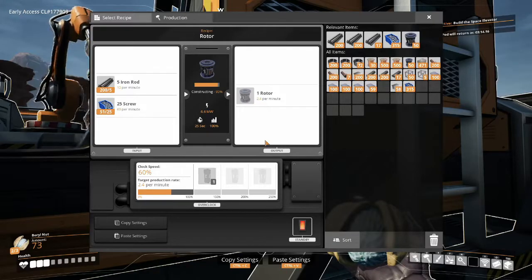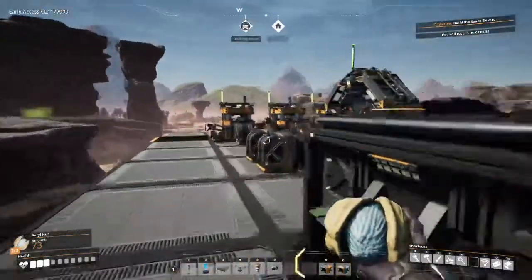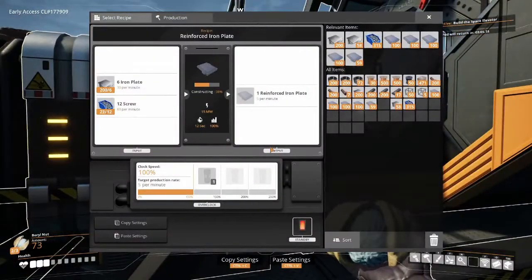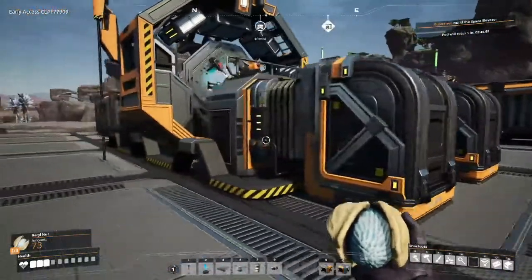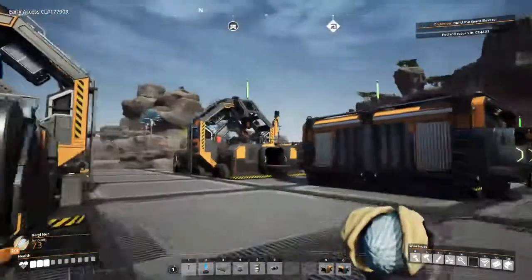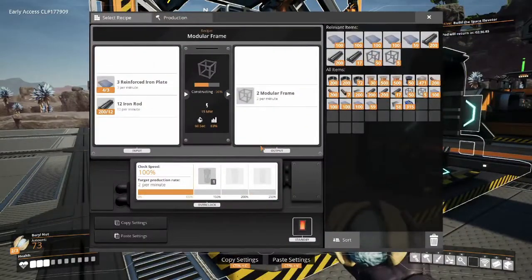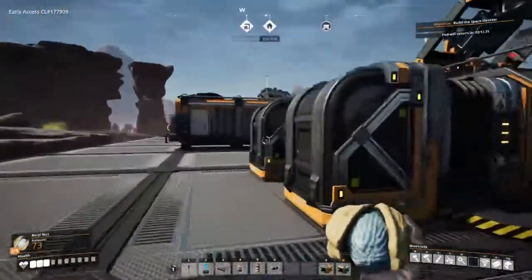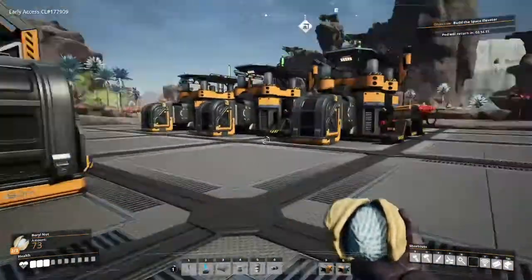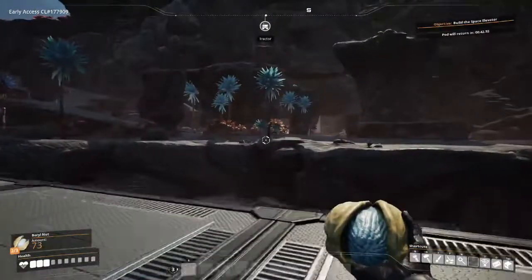So potentially I can increase rotor production here. Screws are 60 per minute — the plates over here are taking the other screws, 60 here. Effectively I could delete all these machines in the middle and increase their production. I don't need storage up here. This is modular frames and that's taking the rods as well, 12 per minute. Give me five minutes to do a couple of things, calculations in my head, do some deleting and figure out a plan.